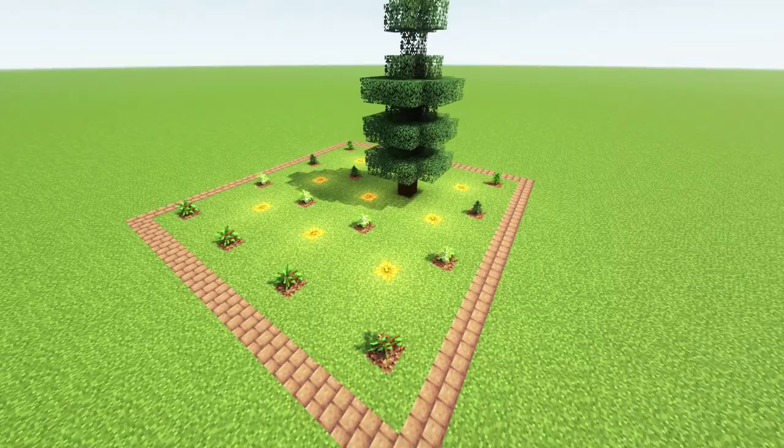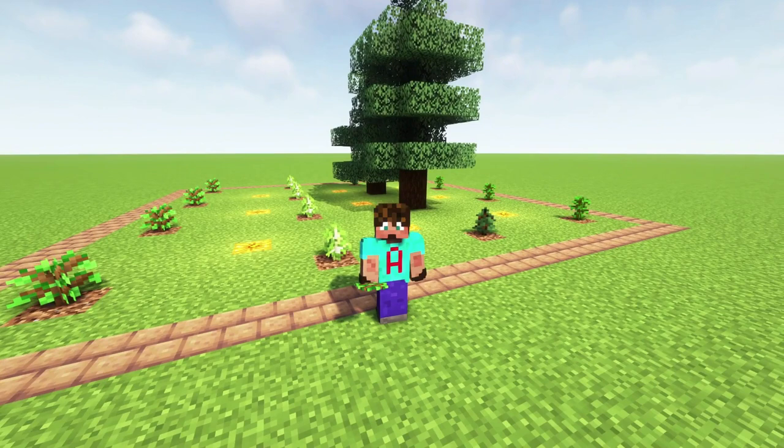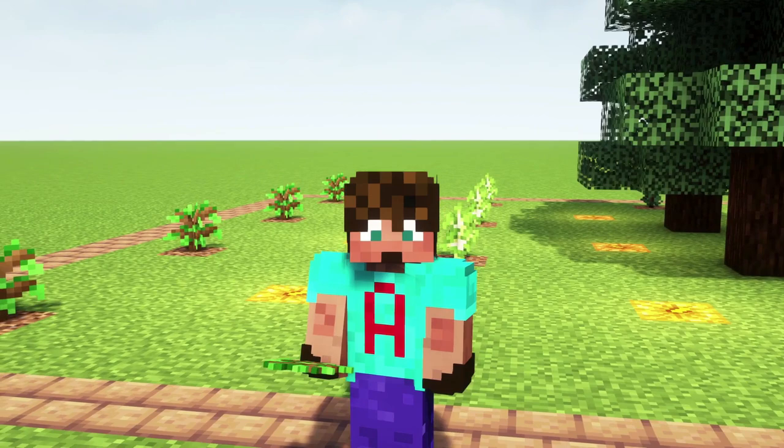I've got these set up in a grid pattern with a jack-o'-lantern between each one, which means they'll work both at nighttime and during the day. Trees need a light level of 10 or more to grow, so these jack-o'-lanterns — or torches — will give light during the nighttime, meaning you get growth at night as well as the day. This farm will give you as many trees as you plant up. You can go about your business and come back to chop all your trees in a single place.